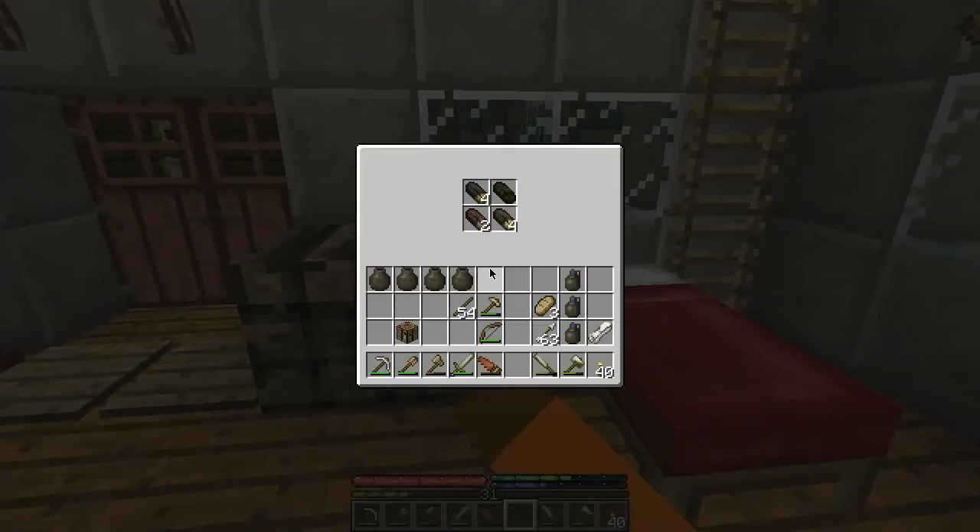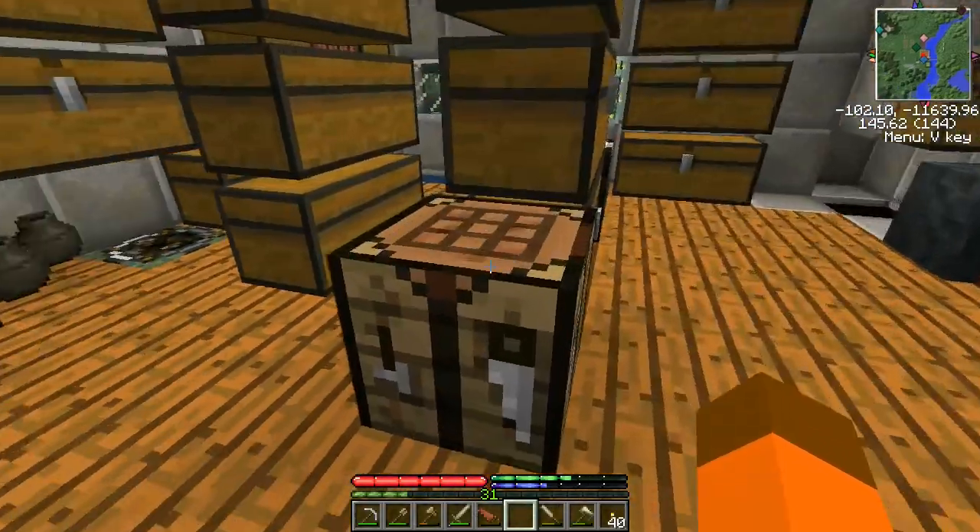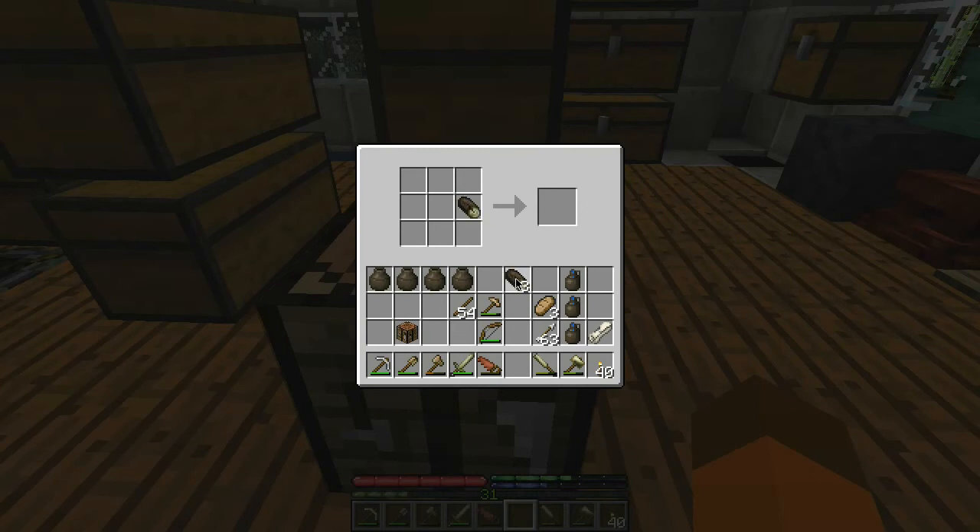Next we're going to want our saw and some logs — let's use the white elm. The other thing you can make are support timbers. Two logs side by side with a saw above gives you horizontal support beams — you can see the H at the front, that's a horizontal support beam. Get eight of those, and then if you put two logs on top of each other with a saw beside — this is so it fits in a normal two-by-two crafting grid, you don't need a workbench for it — that gives you vertical support beams.